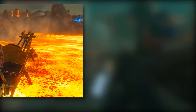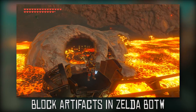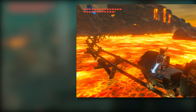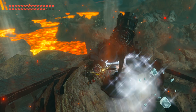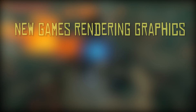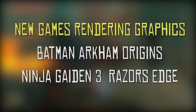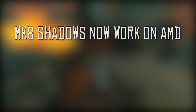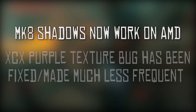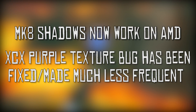Block artifacting, which is an issue on newer Nvidia GPUs, is completely gone. Games affected by this include Breath of the Wild and Monster Hunter 3 Ultimate. Some games are now showing graphics rather than just rendering a black screen — we have been given Batman Arkham Origins and Ninja Gaiden 3 as examples. Mario Kart 8's shadows are now correctly working on AMD hardware. The purple texture glitch which has been plaguing Xenoblade Chronicles X for the past few months now seems to be fixed, or at least the chance of it happening is a lot lower.